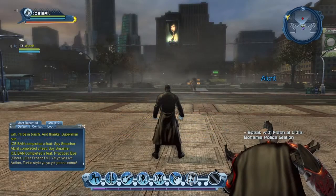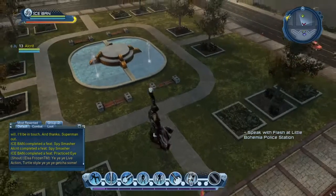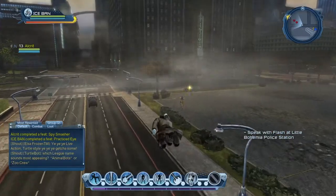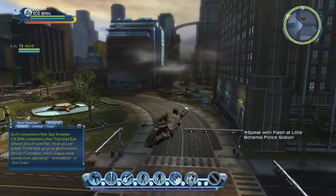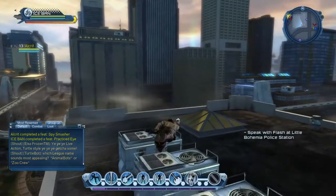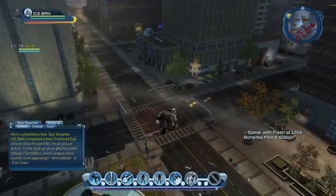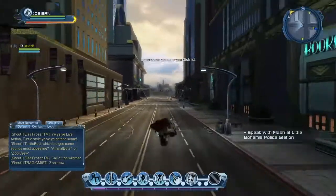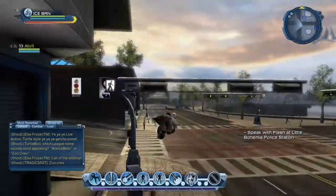Alright, now let's make our way out of the Hive Base. Whoa — why are there enemies level 90-something out here? That's crazy! No worries, let's make our way out and get back to Little Bohemia police station. Flying is so mellow guys — you can just sit back and relax. Still trying to get the hang of flying, but it's very fun.